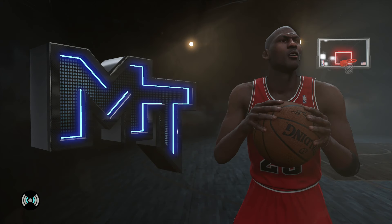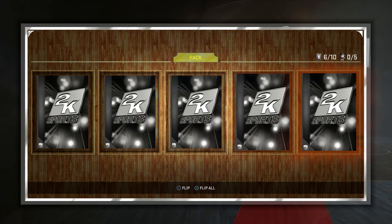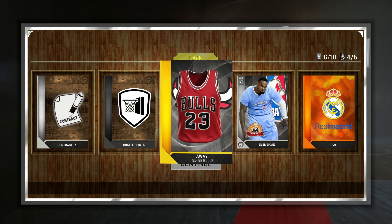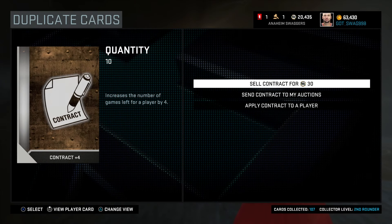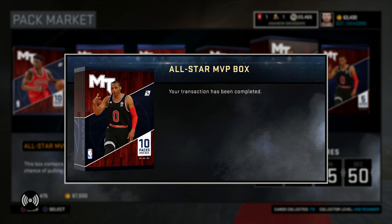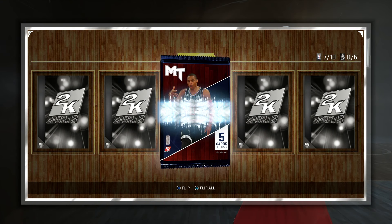To me, all these packs pretty much value around 1K MT. So if you plan on opening up a box, we get a Glenn Davis right here. I don't know why they inputted his picture like that — kind of weird, I guess he looks all big and buff. But that's what I'm saying: if you open up a box, just think of all your packs averaging out to 1K.